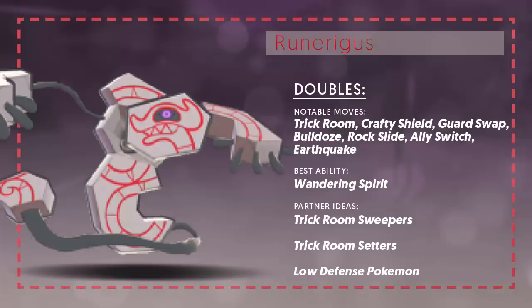Its best and only ability is Wandering Spirit. For partner ideas, you obviously want Trick Room sweepers since Runeragus is probably just going to be setting up Trick Room, so you need things that can deal loads of damage under Trick Room. Also bring other Trick Room setters in case Runeragus goes down. The other interesting partner idea is low-Defense Pokémon — high HP but low Defense — so you can Guard Swap onto them. For example, Copperajah has a massive HP stat with middling defenses; if you Guard Swap Runeragus's defenses onto it, it then has very high HP, insane defenses, and Steel typing — incredibly hard to take down.